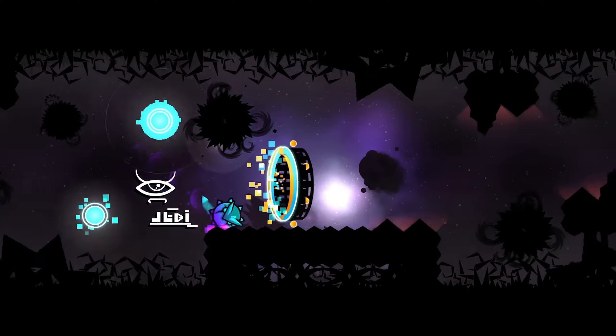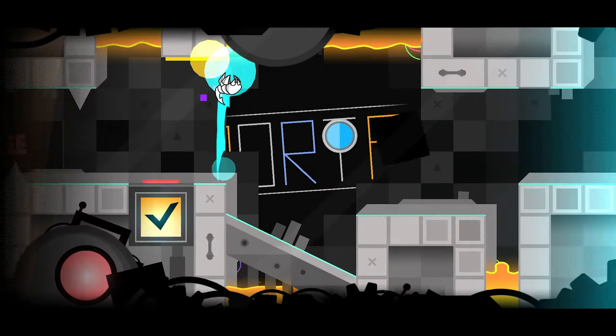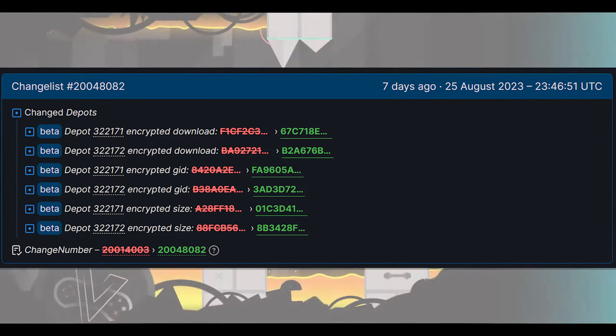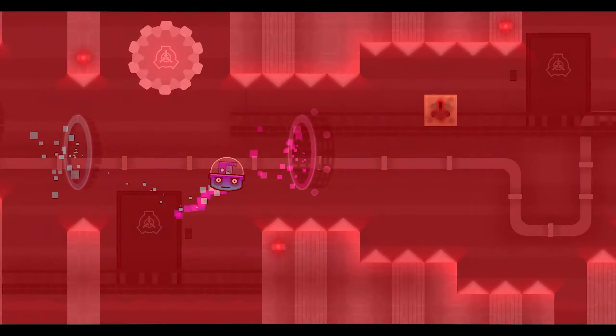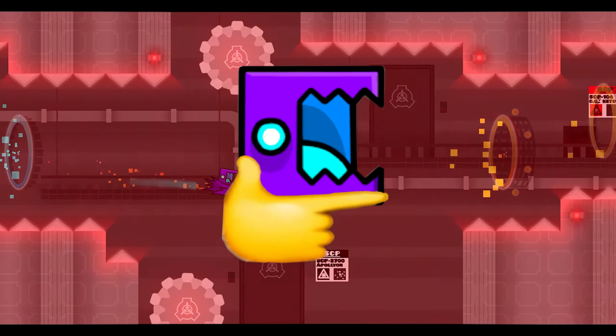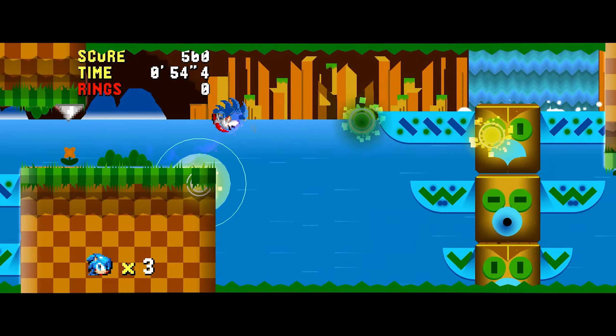Let's start from the reason you clicked on this video. If we get into a site called steamdb.info and type Geometry Dash, we can see that the latest update was 7 days ago. If we click on Depots and then scroll down to Branches, we see a beta which was published 10 days ago. It means that the 2.2 beta release will be closer than the October release of 2.2, which was surely logical.